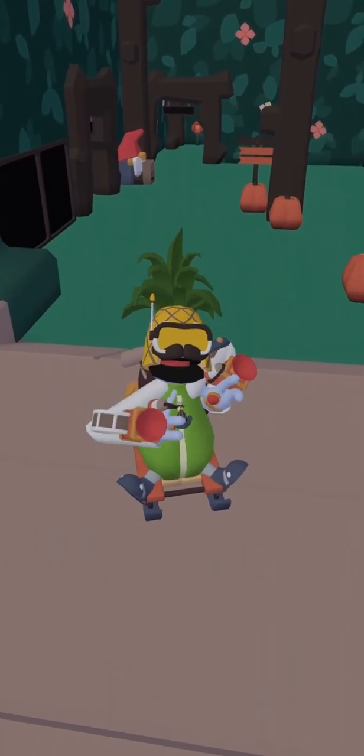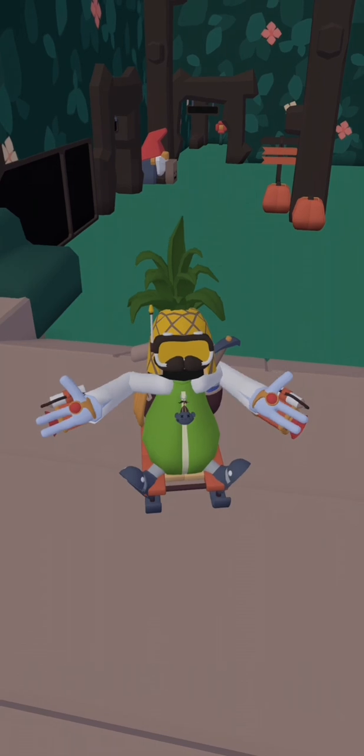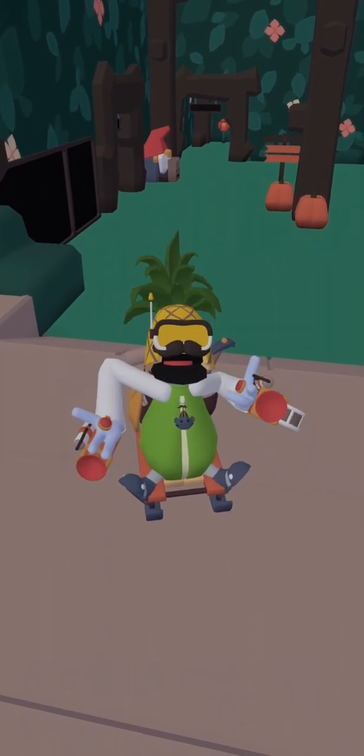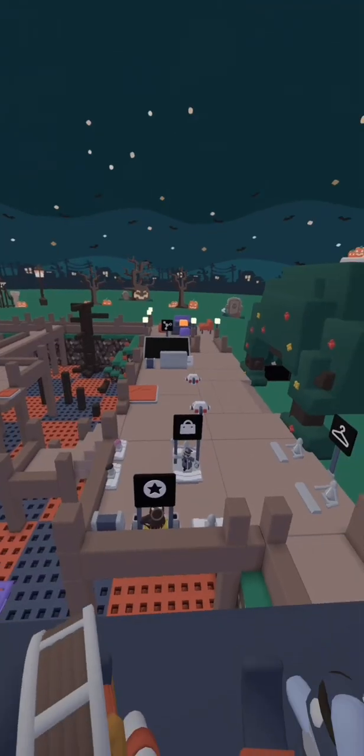Hey guys, today I'm going to be showing you where every single book and stash is in the new Halloween update. If you're wondering how I got these goggles, they're from the content creator cosmetic.